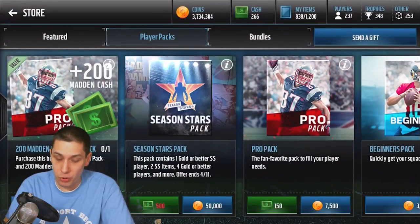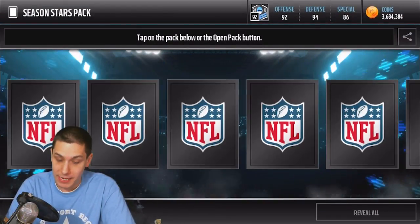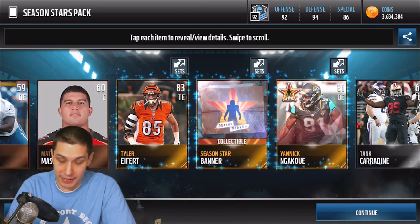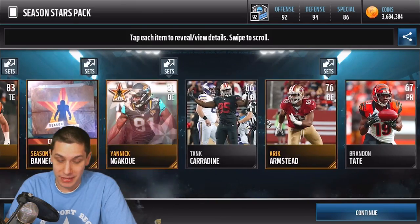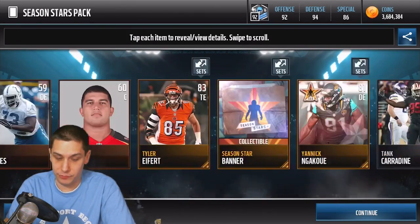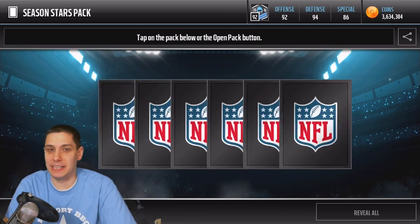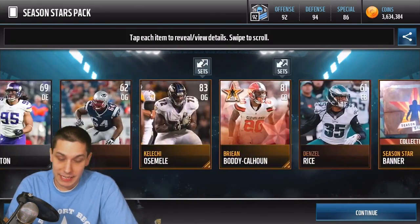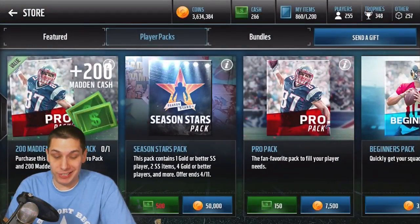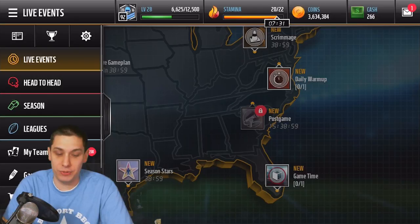So I think we're going to open up two more, and if we don't get anything, that'll end the video. Hopefully we pull something good. We're getting some Season Stars players, but not a lot of them — just the bare minimum. We haven't even pulled a base elite. Granted, we pulled a couple of the Unsung Heroes, so I shouldn't be too upset about that. But unfortunately, that's going to do it for this video. It was a quick one, but I just wanted to show you guys the new Season Stars.